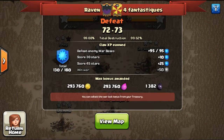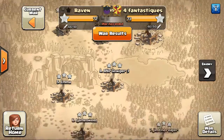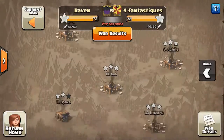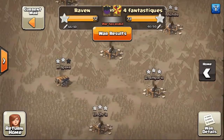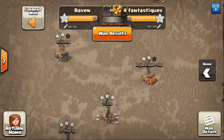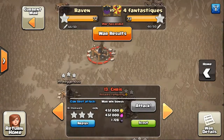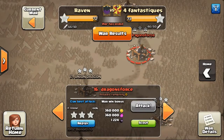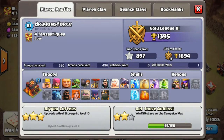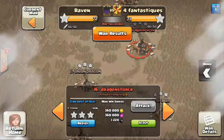Hello ladies and gentlemen, my name is Razorblade117 and I'm going to be bringing you guys a recap between us versus Les Quatre Fantastiques. They were a French clan and we lost to them unfortunately, but we did the best we could. They're an engineered clan and they outmatched us heavily — they had a bunch of rushed town hall times with really good troops, like max dragons and stuff.